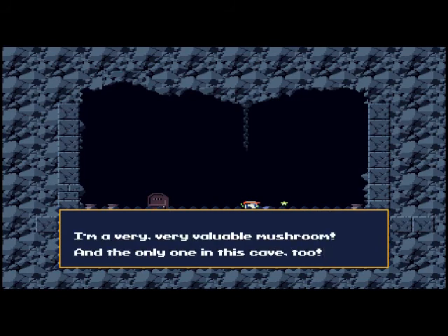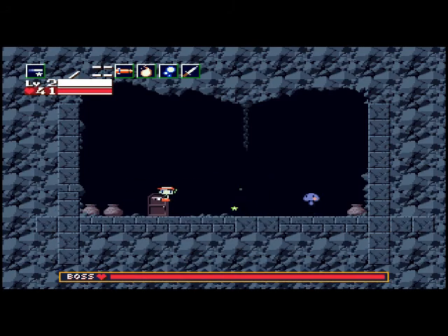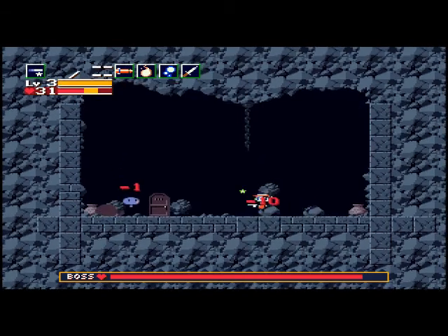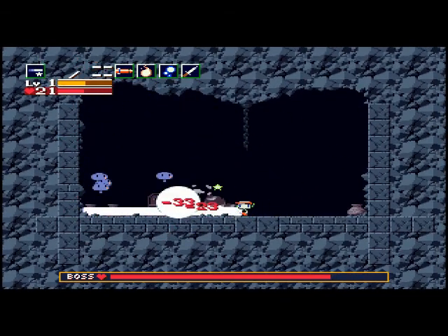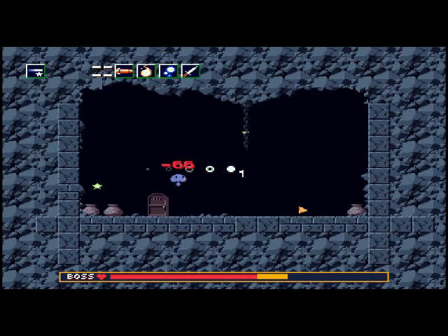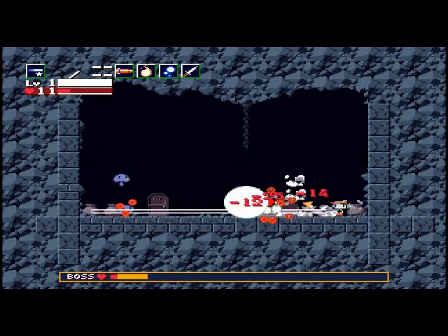Yes, we're going to eat you. Well, we're not going to eat you. Curly is, but... Yes, we've established that you're putting up a fight. He's invincible when he charges? Spur might not be the best weapon to be using for this now that I think about it. But if we can keep hitting him with fully charged shots, it does do a lot of damage. Yikes. Okay, I think we got him this time.